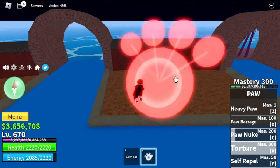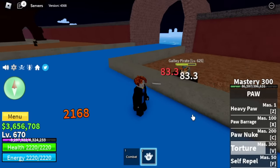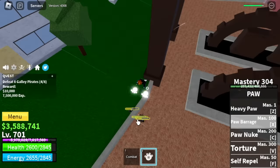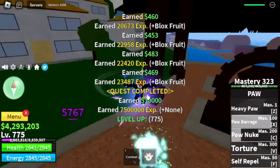Torture is only good for bosses — aside from having DPS (damage per second), once you cast it, it is only single target. So the best way to use it is against bosses. Once we reach level 775, we are ready to head to the Second Sea.